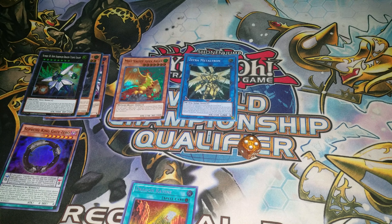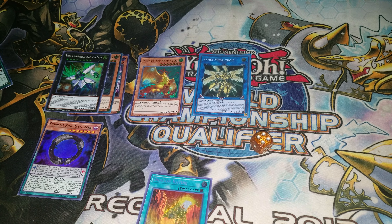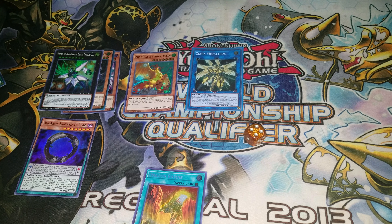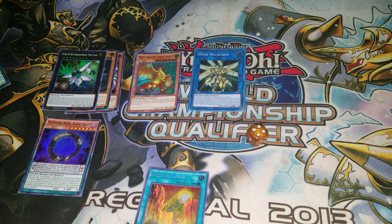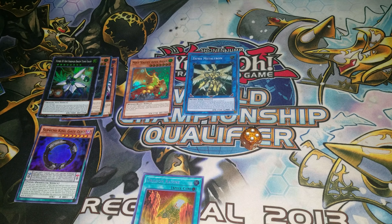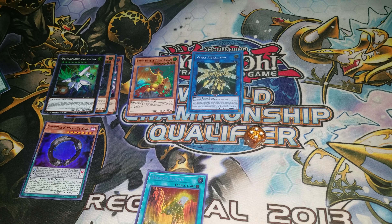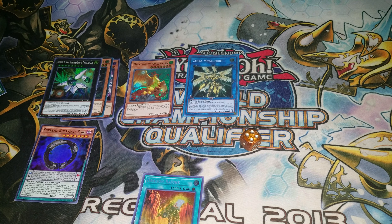My opponent's turn — remember, this is Needle Fiber's effect. Summon Desert Locust. Effect: take a card out of their hand. So that's three. Then another effect: take the next card out of their hand. That's four.